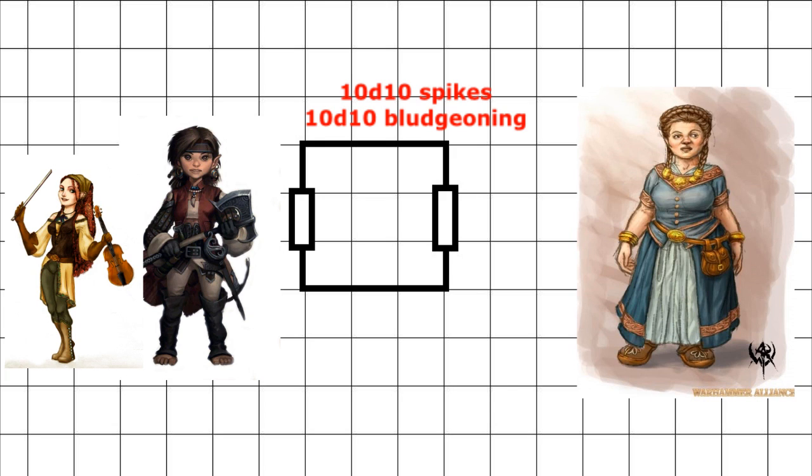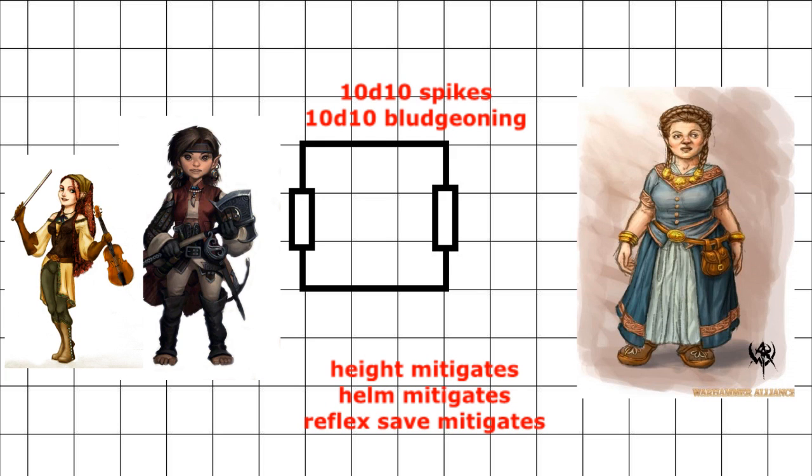Damage can be catastrophic depending on how tall certain party members are, if they're wearing protective headgear, and how good their reflexes to hit the deck are.